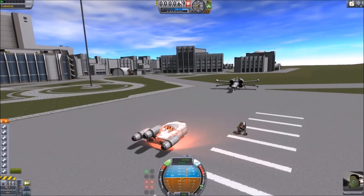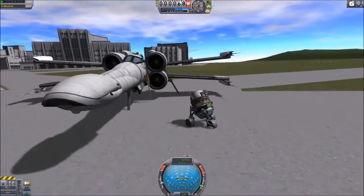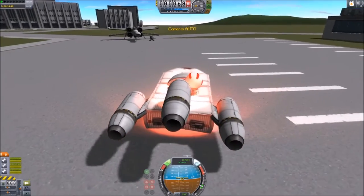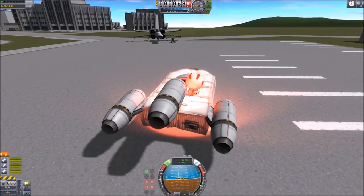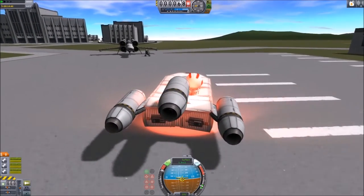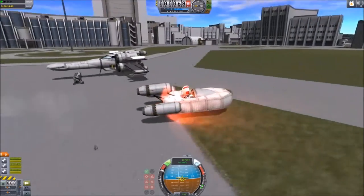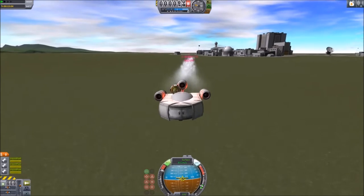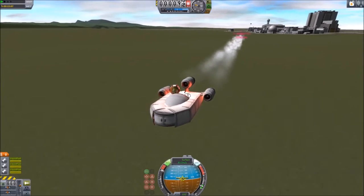I landed close by a lander and a droid so I could get some nice pictures, and then had the pilot hop out of the X-Wing and pop into the speeder and drive away. That speeder was designed by Pointy Side Up — I had it in some of my other videos. That's a cool little design. Fun little scenario.